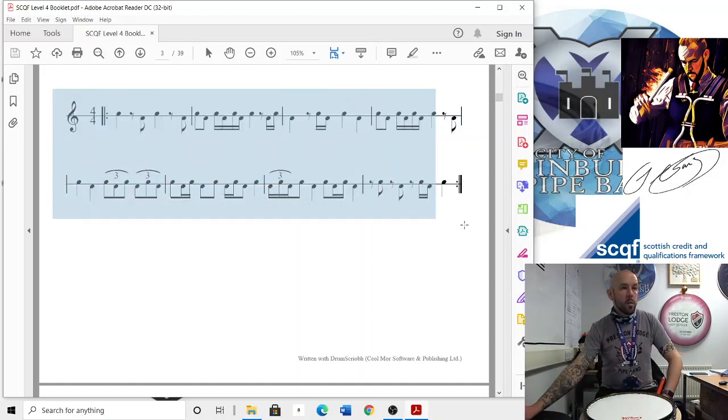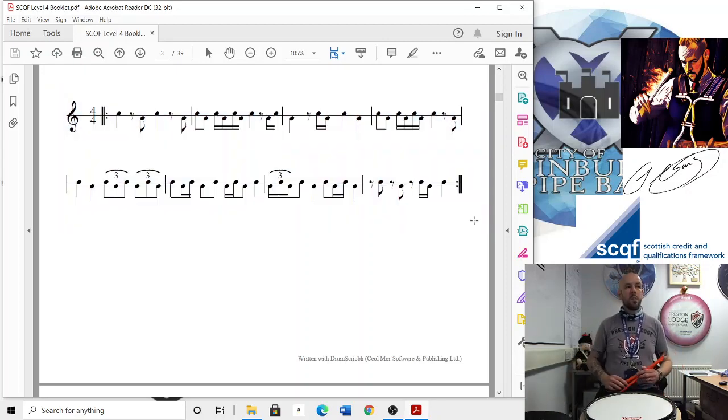We'll finish off by doing the whole two lines repeated with the beeps. Let's go for it: 1, 2, go 1, 2 and 3, 4 and 1 and 2 and a 3, 4 and a 1, 2 and a 3, 4 1 and 2 and a 3, 4 and 1, 2. 1 and a 2 and a 3 and a 4. 1 and 2 and a 3 and a 4. Repeated: 1, 2 and 3, 4 and 1 and a 2 and a 3, 4 and a 1, 2 and a 3, 4 1 and a 2 and a 3, 4 and 1, 2. 1 and a 2 and a 3 and a 4. 1 and a 2 and a 3 and a 4. Done.